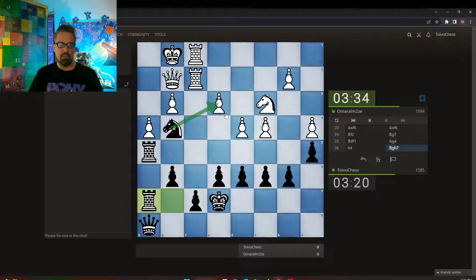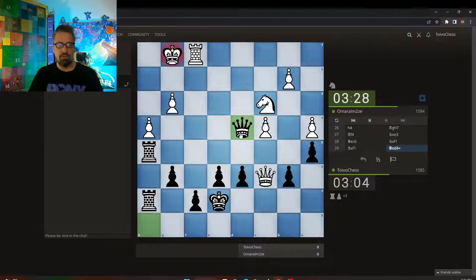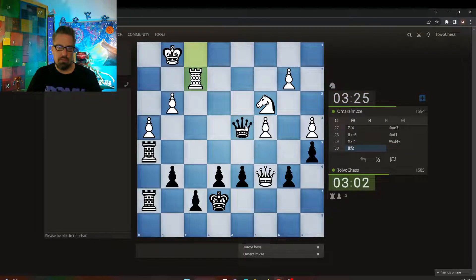And look at this weakness here. Still no check here — hitting that. Check here, though. In the Queen — that way there aren't any checks. Okay, actually there would be checks — check here.